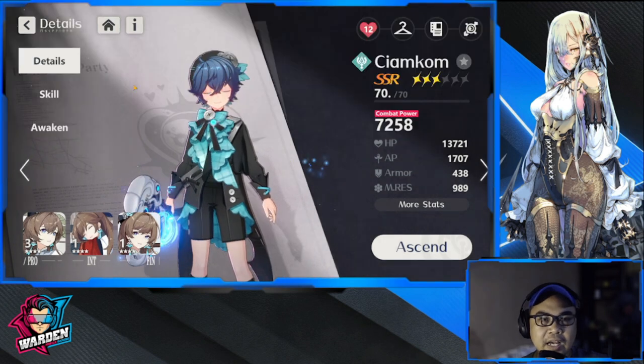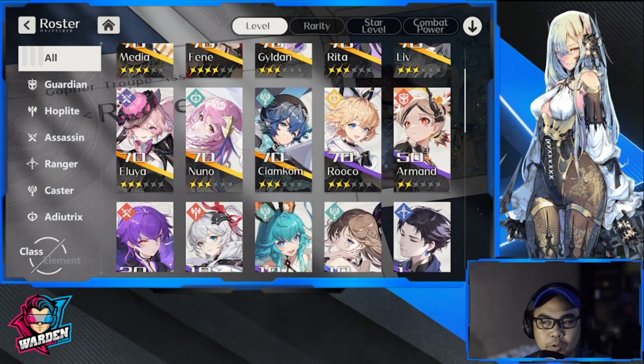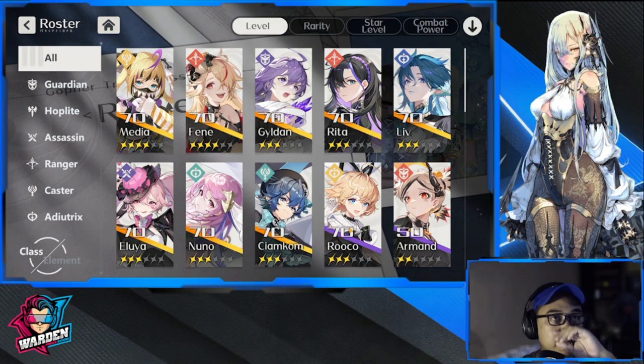We're going to be receiving three free units initially. Number one is Media, a prize from pre-registration — she's a terrific caster, you're going to love her. I actually got a copy of her in my guaranteed SSR. So Media, Armand, and Roko are free. Consider building a team around them, but Roko and Armand will step aside when you have better heroes.